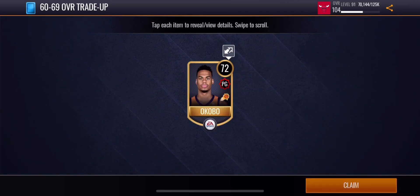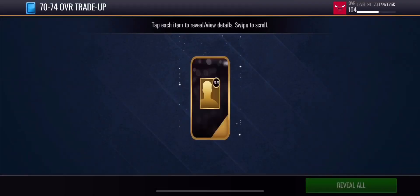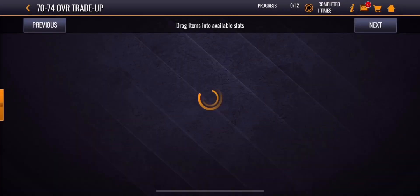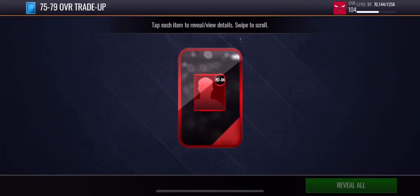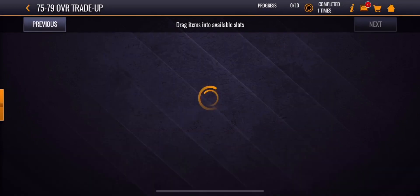72 overall Kobo. Alright, let's head to the next pack — the 75 to 79 overall pack, probably gonna get like a 75. 78 overall Green. Alright, let's open up this elite player pack, just an 80 to 84 overall. Come on — 84 overall Pat Bev.